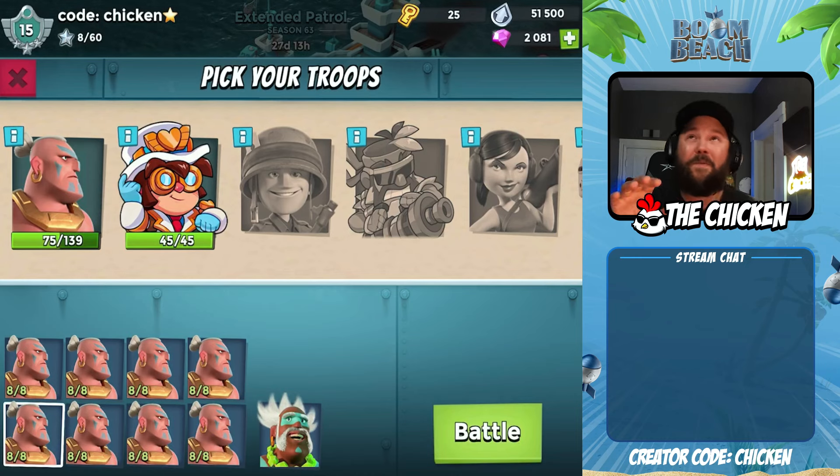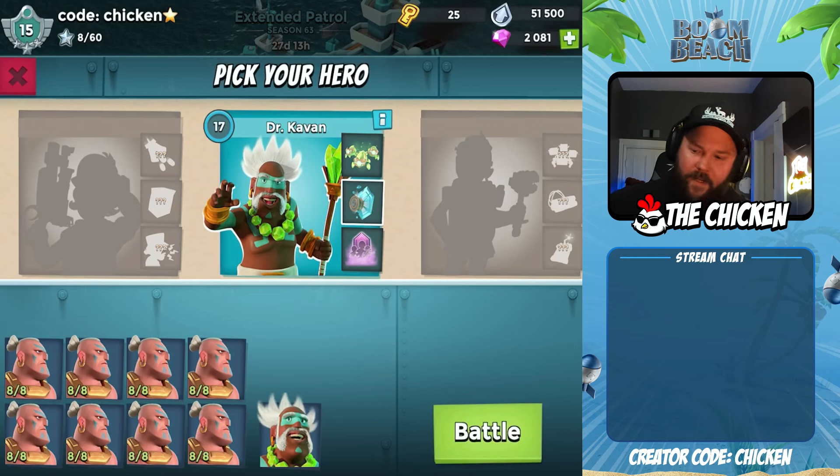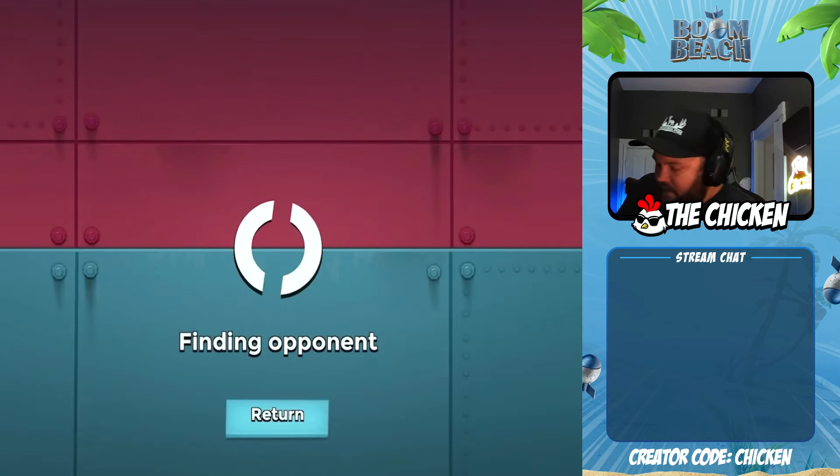We've got to make sure when we go into the battle, we've got everything that we want picked out. The bug has been annoying because there are definitely certain bases where I would run Second Wind opposed to Ice Shield, because the super naked ones — I feel like having the rifles would help out a little bit more.